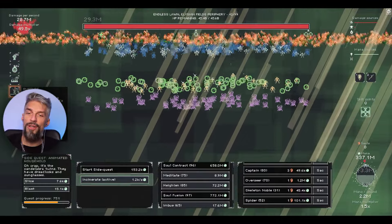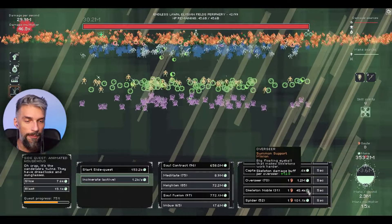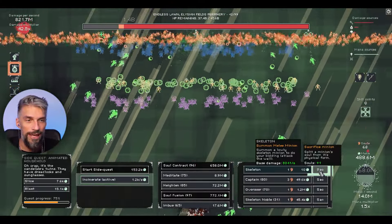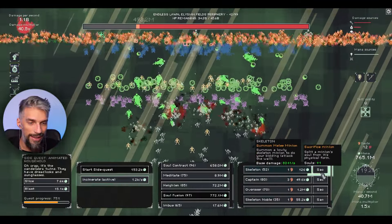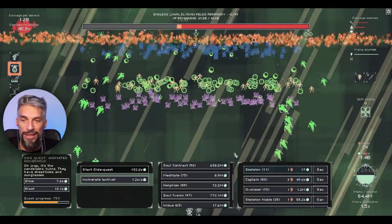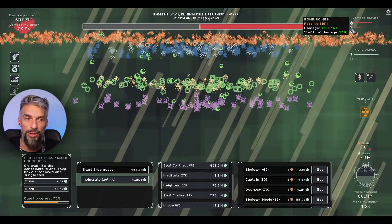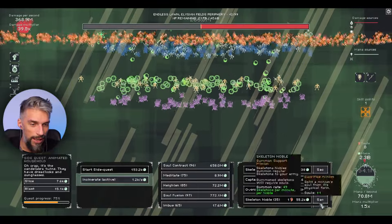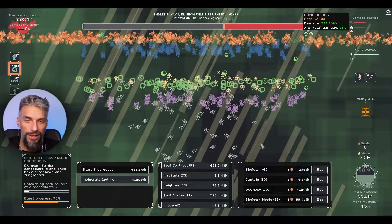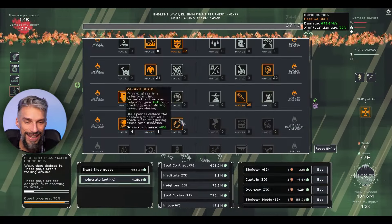Rupture is already doing 11% damage multiplier. Poison falls off when we stop killing skeletons. Let's sacrifice those skeletons and see how damage builds up. Incredible - we are doing billions of damage right now. Bombs are doing 6 million per second, but poison is doing 500 million! Both bombs and poison are each doing half a billion damage per second. You just need to sacrifice the skeletons and everything works.